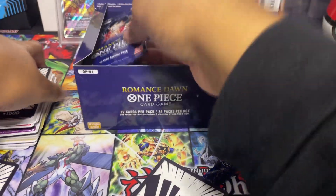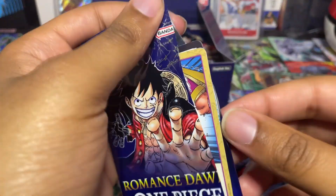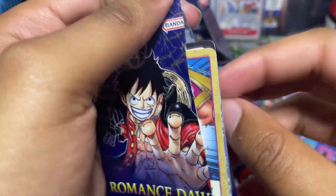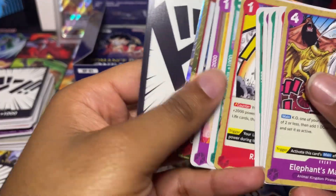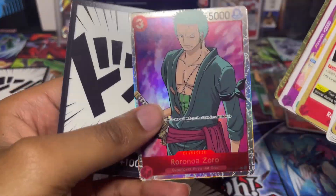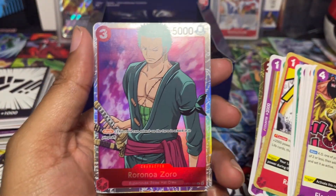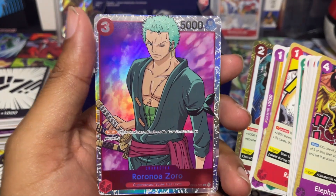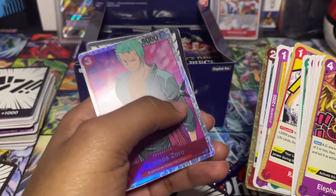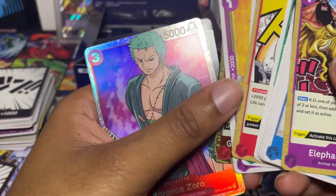We're pretty much completing the binder set in one day for set one. I have my pre-release binder too with all the pre-release cards. Oh, we got Zorro and we're missing him as well — nice. We just need the alt art at this point. I think we got a lot of the SRs already.